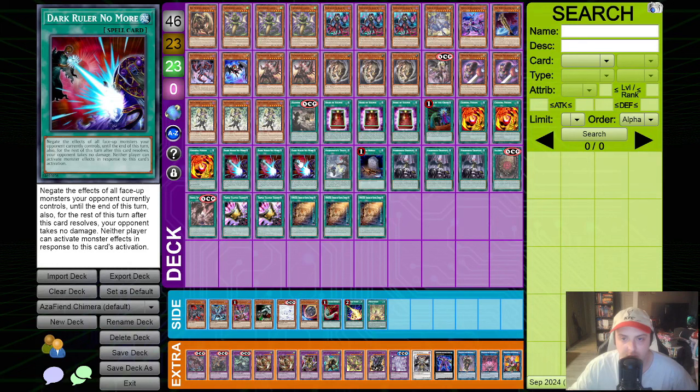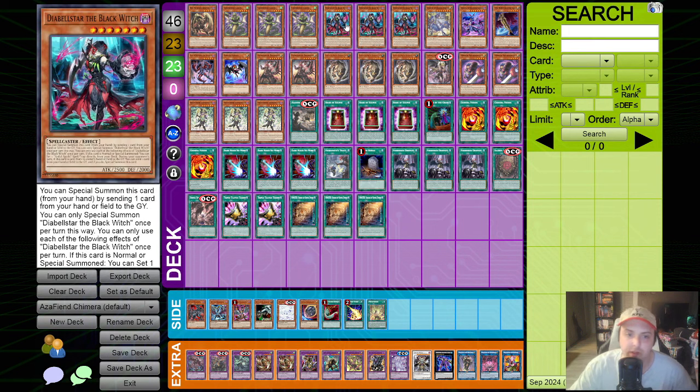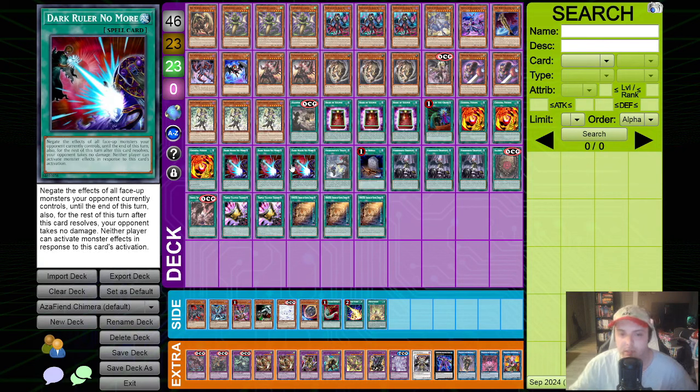Dark Ruler can just be discarded - we have a lot of cards in the deck now that are doing a lot of discarding, so we need some dead cards in our hand at times. With Black Witch, we can send it off. With the Nightmare Apprentice, we can send it off. If we need to discard off of Muckraker, we can send it off. And if we're going second, again, this card is nuts.